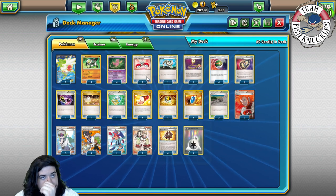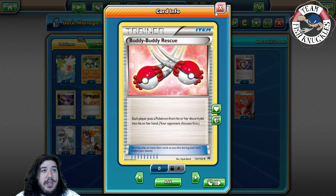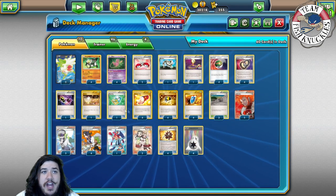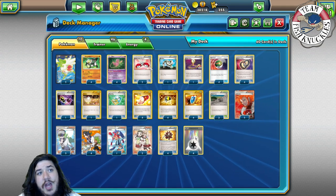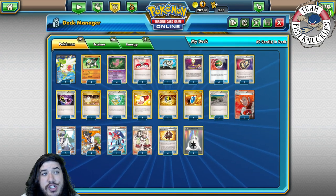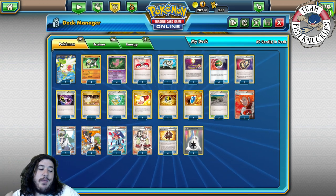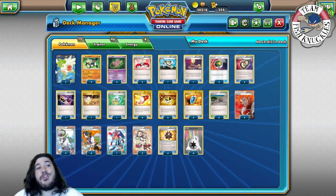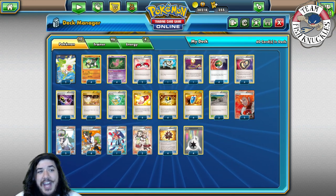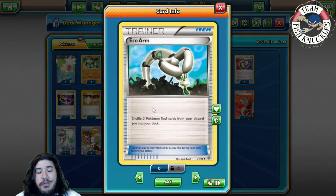That's all the Pokémon — four Mew, four Passimian, and two Shaman. Everything else is pretty much needed. We play two Buddy Buddy Rescue to get a Pokémon from your discard pile — it could be Passimian, Mew, or Shaman. You could play Revive to put it straight to your bench, or Buddy Buddy to put Shaman in your hand to set up later. We play one Echo Arm to shuffle three Pokémon Tools primarily back into your deck.